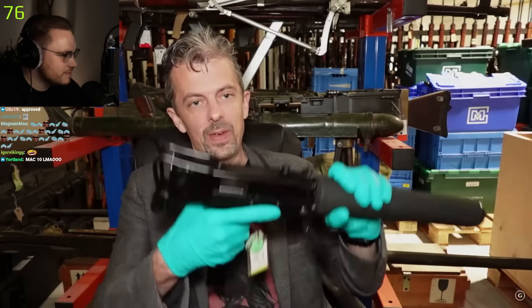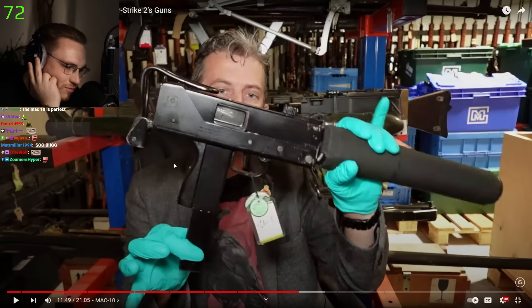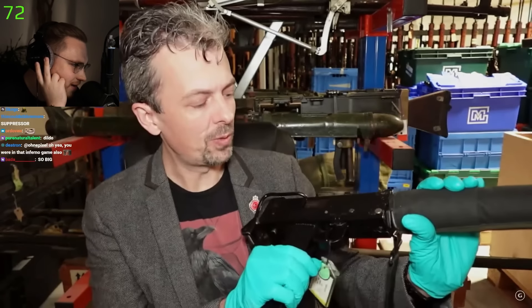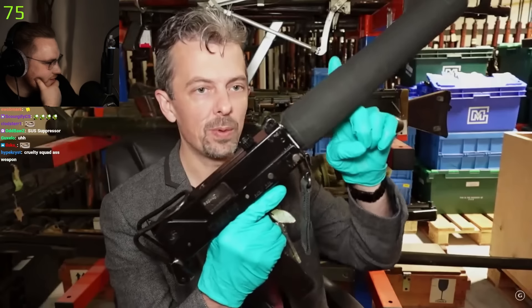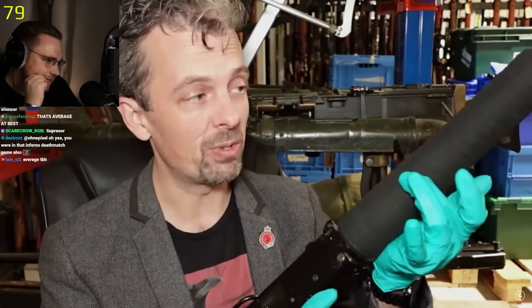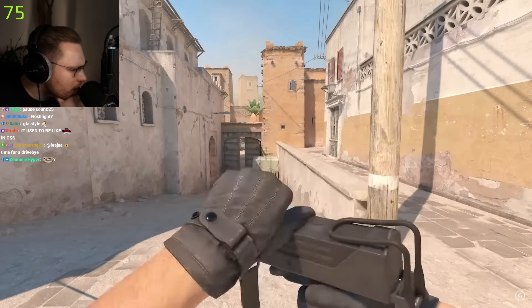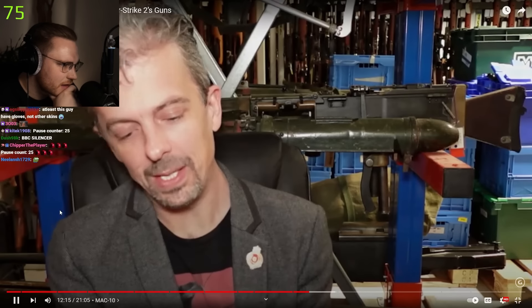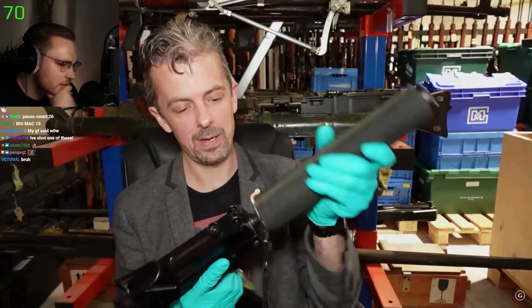The Ingram Model 10 — MAC-10 as it's often known. They actually have one. What is that silencer — it's humongous! The suppressor is wider than the gun. In real world usage you probably do want the suppressor — this thing is loud — for recoil control and extra weight on the front. You'd also want the buttstock deployed, which isn't done here. Then it becomes a somewhat useful weapon. It's the MAC-10 — let's pop this suppressor off.